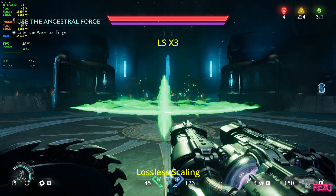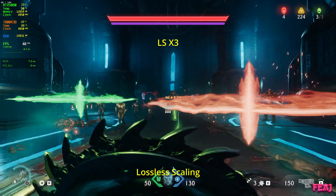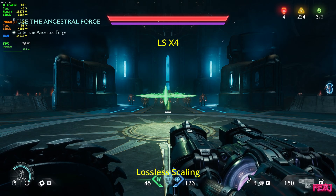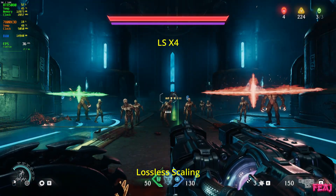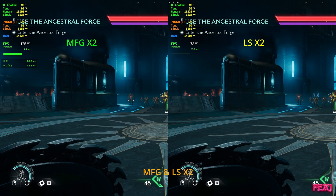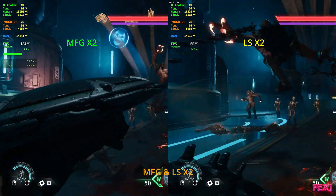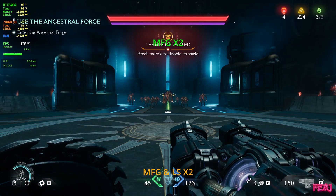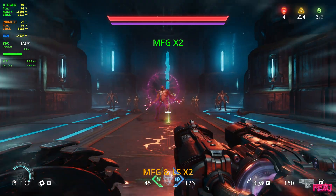For me, with the NVIDIA frame generation times two, times three, and times four, at least in this game, I didn't have any issues. I played some games before, like Assassin's Creed Shadows, where both lossless scaling and NVIDIA frame generation times four were just unusable for me — really laggy with a lot of input delay; I could not block or parry any attacks. But at least for Doom, I have zero issues with multi-frame generation.